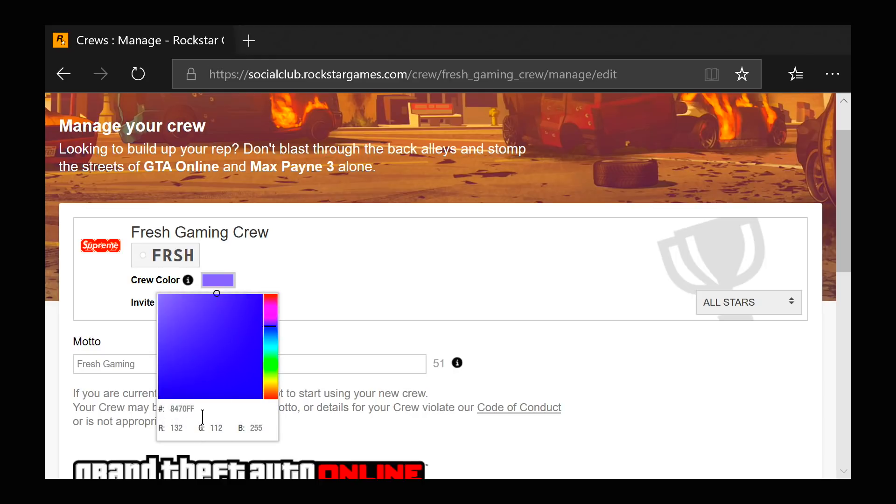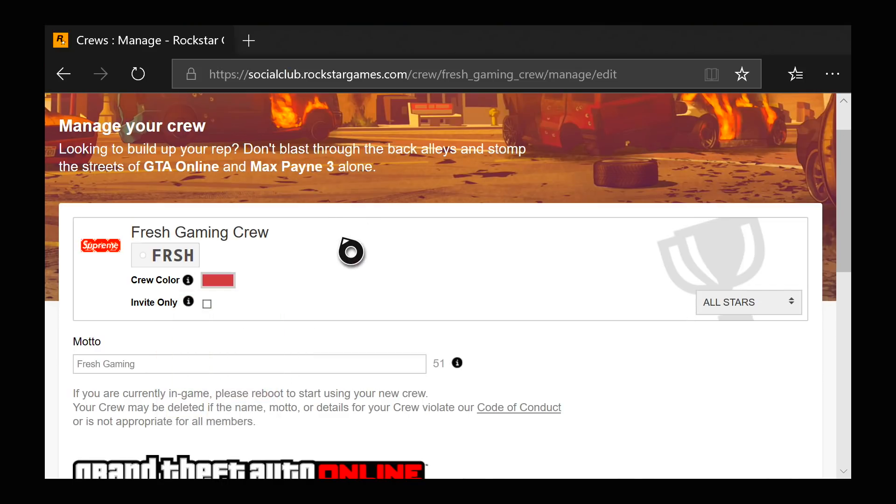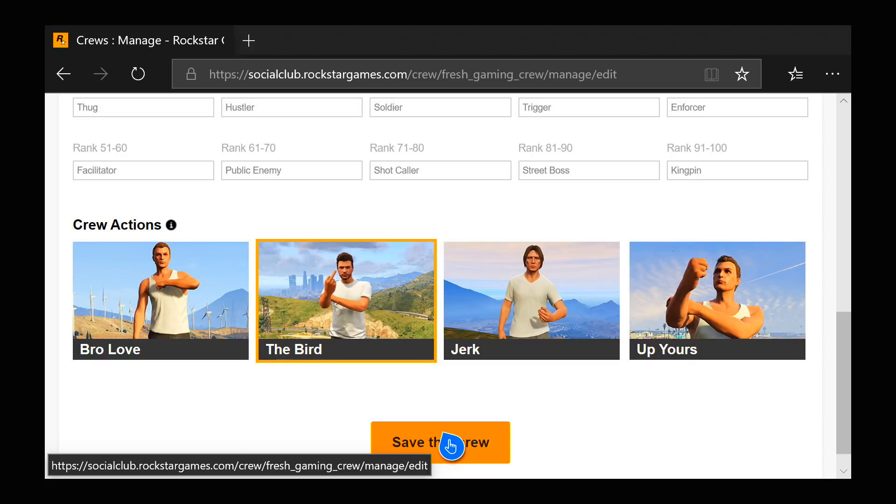Once you click Edit Crew, come up to where it says Crew Color, click that, and right where the hashtag symbol is, that's where you're going to put the codes I show you during this video. Whichever color you like, put that code right there in that section. Once you put the code in, click Save This Crew, then restart GTA 5, load back in, and you'll have it.